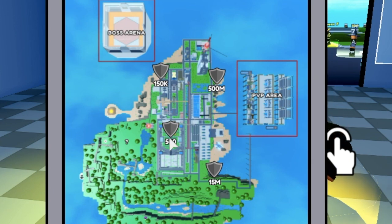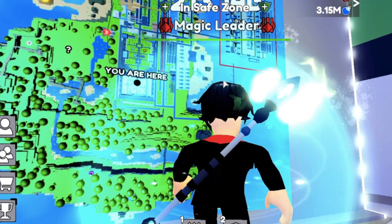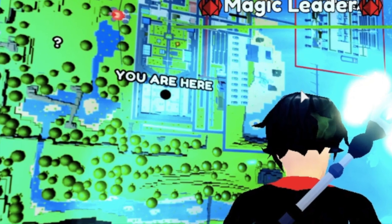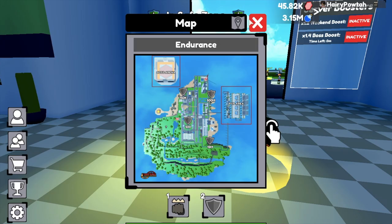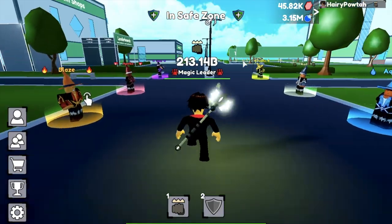We have four training areas for Endurance Training: the 500, the 100K level, the 15 million, and the 500 million areas. If you're having a hard time finding those locations, always remember, in the respawn area, you are here. Our first target is the 15, next is 150K, next is 15 million, and last one is 500 million.